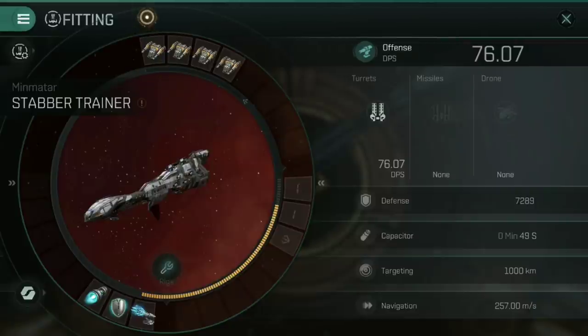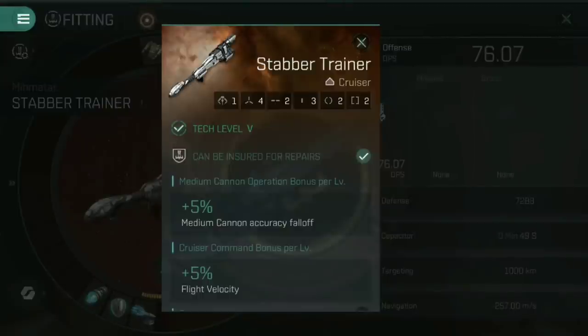What I'm saying here is I don't have any skill points at all in anything relevant to cruisers — I don't have any medium cannon skills, I don't have anything in cruiser command. So when we're looking at the stats and the abilities here on screen, it's like you coming from a fresh perspective of contemplating whether this might be something you're interested in. I'm going to show you where to start and then we're going to talk about how to proceed from there. So let's have a look at the Stabber Trainer's stats itself.